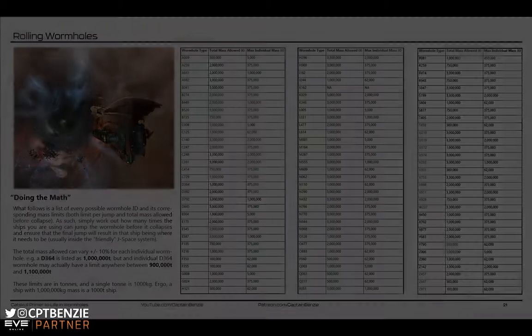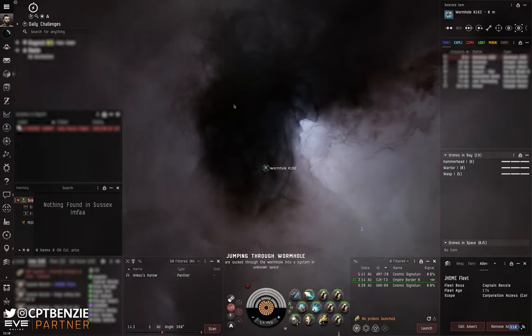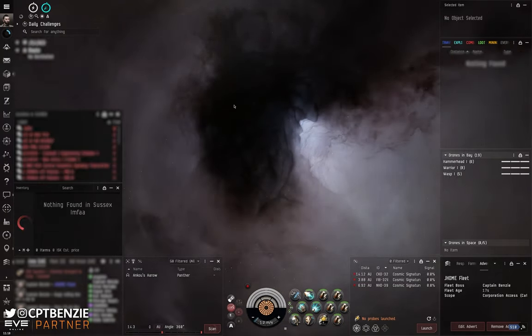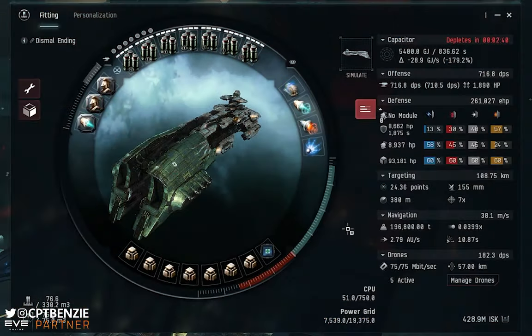So with that in mind, let's talk about how to actually roll a wormhole. Since the aim is to pass enough mass backward and forward through it to reduce it to collapse, we need to understand how to see that on the ships we're flying. Here I'm docked in a Megathron — I've opened the fitting page, and on the right-hand side under navigation, you can see the mass of your ship. In this case, the Megathron is 196,800 tons.